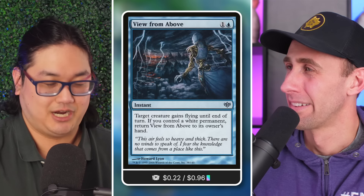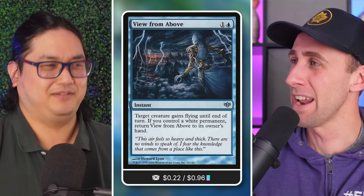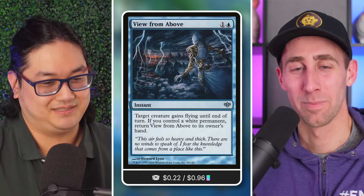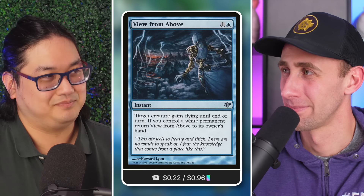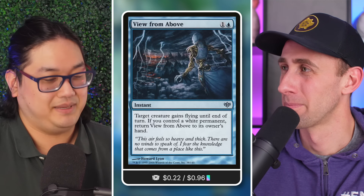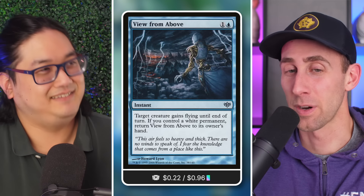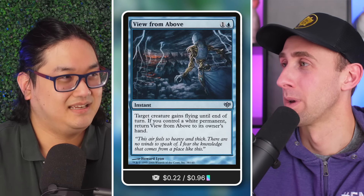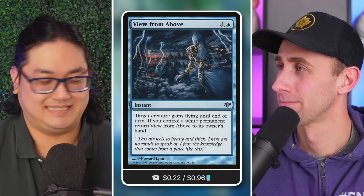View from Above is a two-mana instant that gives target creature flying until end of turn — you'd never spend two mana just for that. But it also says: if you control a white permanent, return View from Above to its owner's hand. So for as little as two mana, you could just keep recasting this on the same land, making as big a creature as you could dump mana into, turn after turn.